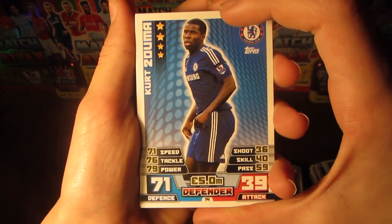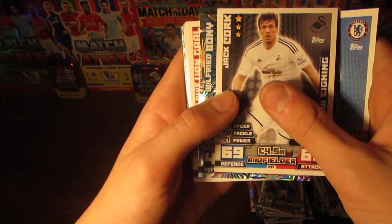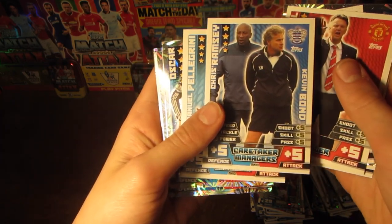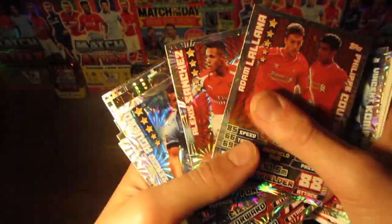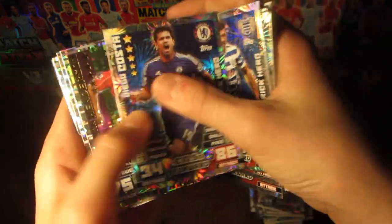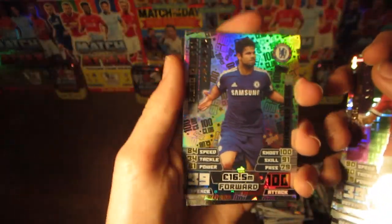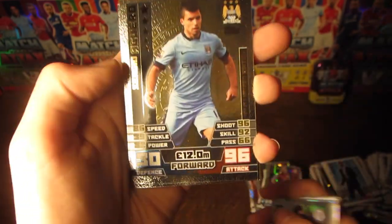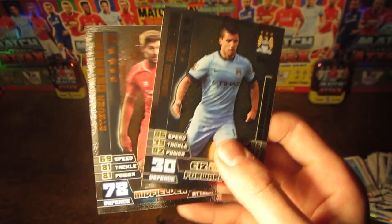Let's go through some of each card type available in the collection. For our squad update we have Kurt Zuma; for our normal new signing, Jack Cork; for our shiny new signing, Wilfried Bony. We've got a couple of top managers as well as a caretaker manager duo card. Top duo cards include Oscar and Willian, De Michaelis and company, Lallana and Coutinho, and Sanchez and Welbeck. Our three Hat Trick Hero cards are Aguero, Austin, and Costa. Man of the Match cards include Henderson, Cazorla, Ivanovic, and Di Maria. Our 100 club — the only one in the collection — is Diego Costa, one in 40 packets. And then our two one-in-50 limited edition cards: Steven Gerrard bronze and Sergio Aguero gold respectively.